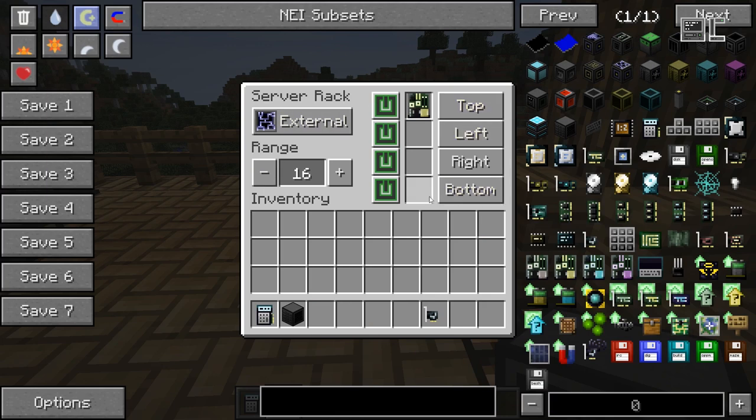This is the server rack GUI. To the right you see there are four slots — these are for the servers — and to the left there's some more stuff we'll talk about later. The sides to the right of the server rack's server slots indicate to which side the server in that slot connects to the outside of the server rack, which is relative to the facing of the server rack.